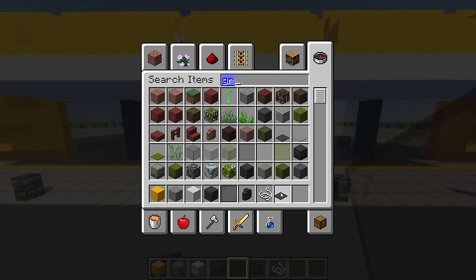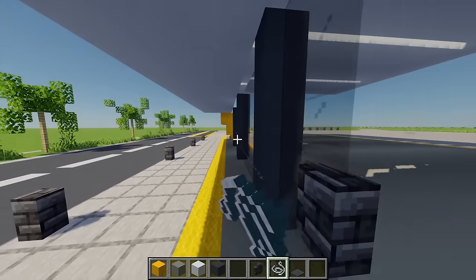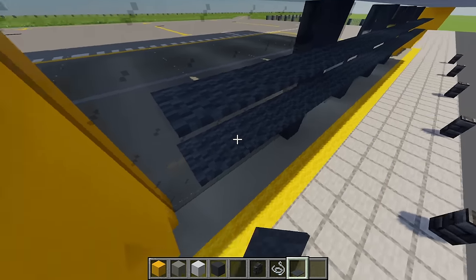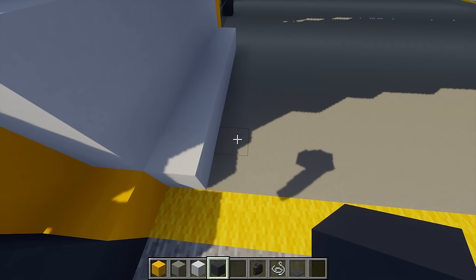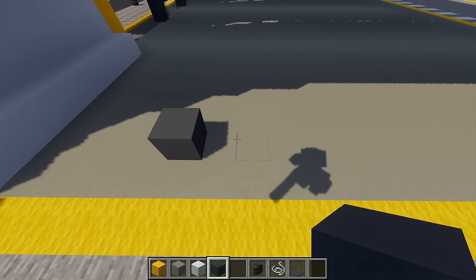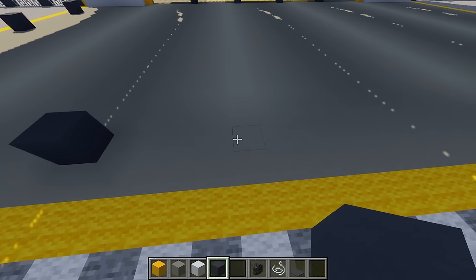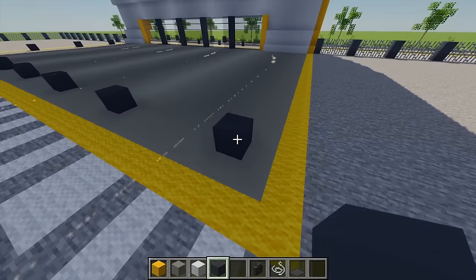Once all windows are filled, grab some string and gray carpet. On the third block, place a row of string going all the way across to the other side. On top of this string, place two carpet going all the way across. Moving to the right-hand side with more gray concrete, go across four blocks, place one gray concrete, then leave a gap of six and place another. Repeat leaving gaps of six between each gray concrete until reaching the end, turning and continuing with a gap of six until four blocks from the wall.